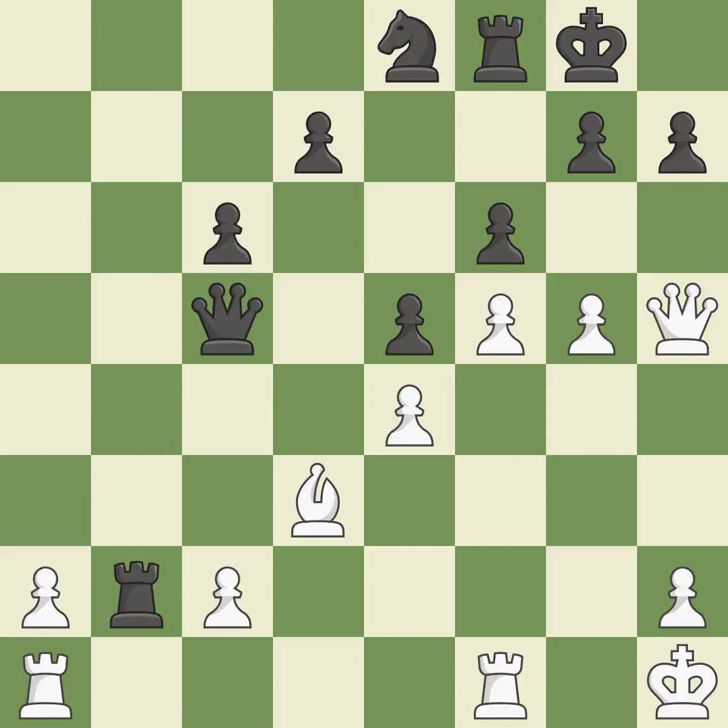Balanced — neither player ever had an advantage. That game was pretty competitive. Both players had an amazing opening. That was a well-fought middle game that Black got the better of.